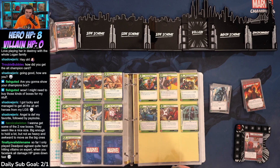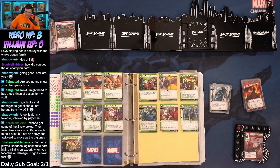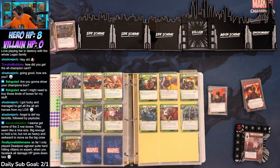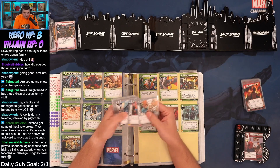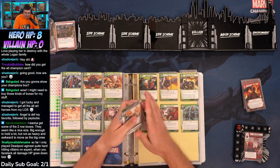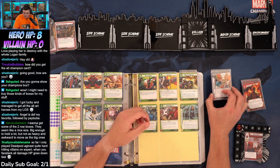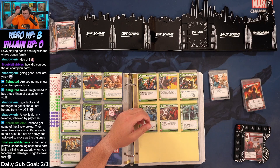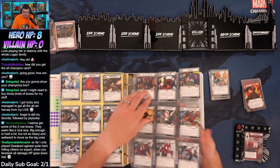So far I only play Deadpool against hard-hitting villains on expert when you face tank all the damage — HP goes down, that's true. So let's grab an endurance and a downtime. We have taunt. Let's grab Professor X — I think we want a little bit of confuse; that saves us from flipping down and then taking a hit.